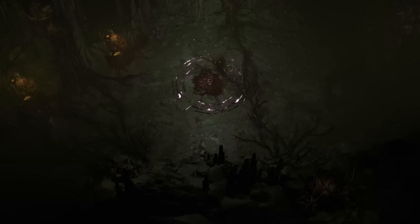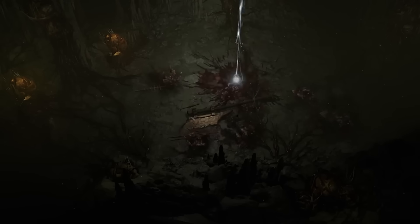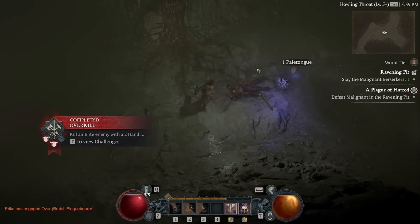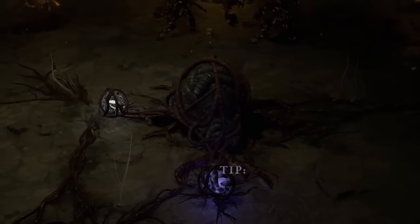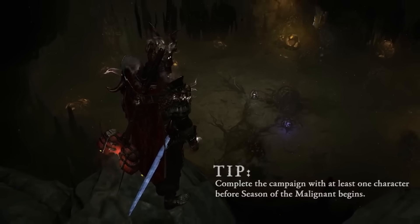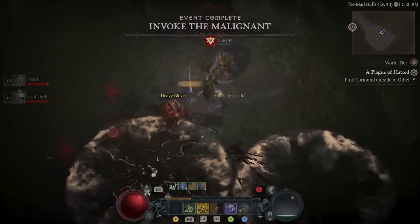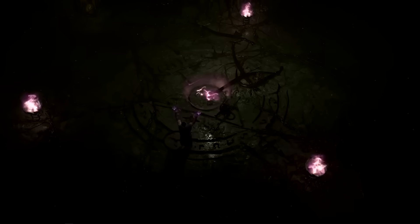Outside of crafting, malignant hearts will come from drops from malignant elites. While any elite in Sanctuary has a chance of becoming partly corrupted, there are also new dedicated activities called malignant tunnels. In these, there is a significantly increased rate of malignant elites and therefore a much higher drop rate of malignant hearts. At the end of a malignant tunnel, you will get an invoker room - a big gloopy gobule in the middle with two sacks of different colors matching the heart types. Here you use an invoker, which is an item you craft, on the specific color of sack you want, triggering an invoker event that guarantees a malignant heart of the type you chose. Within these tunnels you are also likely to find the new boss, Varshan the Consumed, who will likely be part of the main seasonal questline.